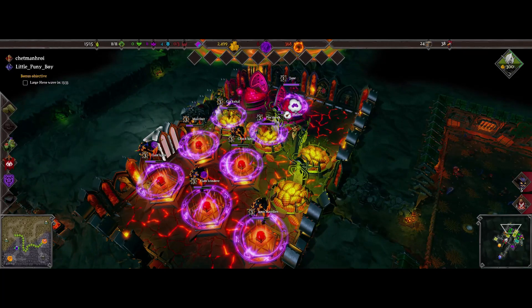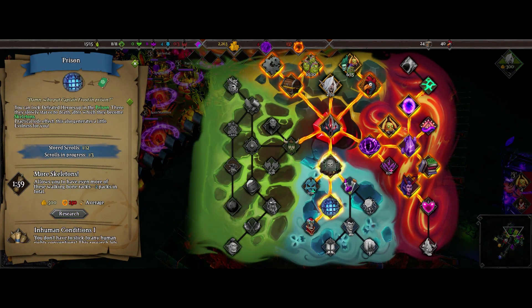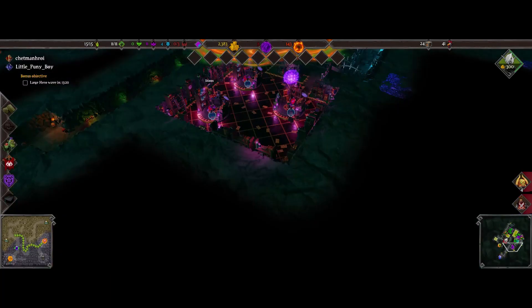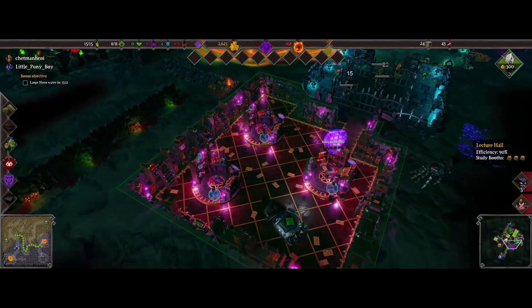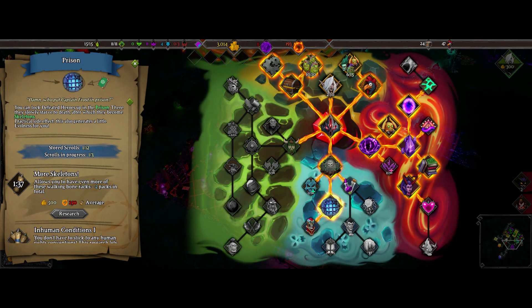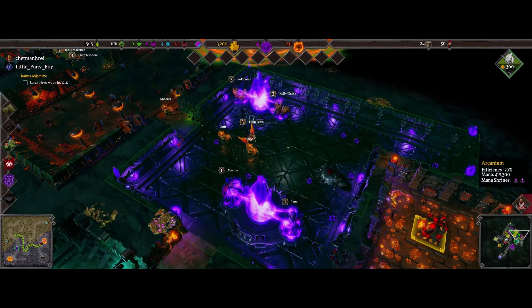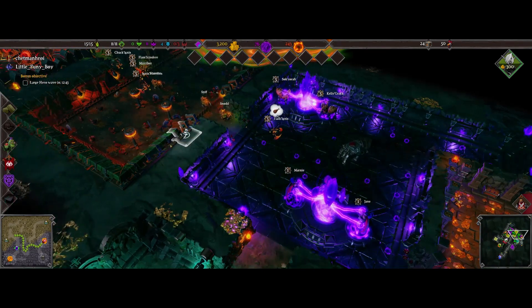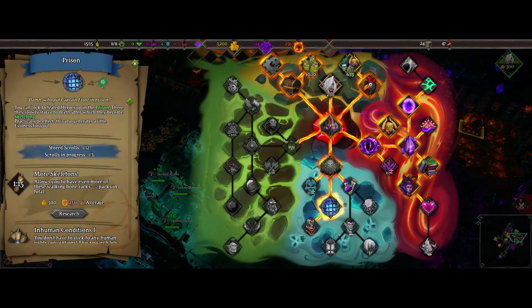The lecture hall is built. Because we now have a lecture hall, when we click on a research option, we have additional options below it. I'm researching more skeletons, which will allow us to have eight skeleton archers instead of just four. You still need the bodies of heroes to turn into skeletons — you can't just research them directly. One of our islands of evilness is under attack, and this time we'll likely lose it because my army died.